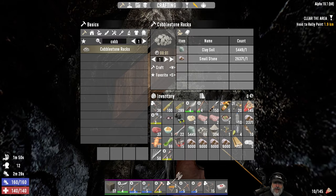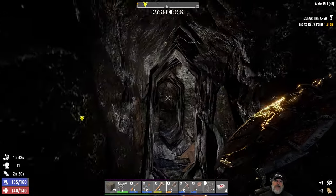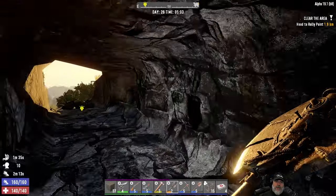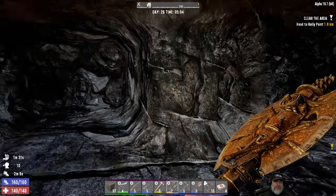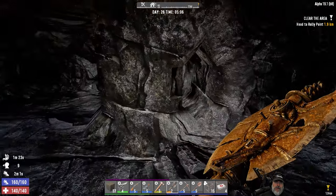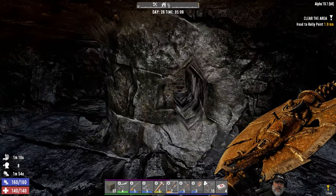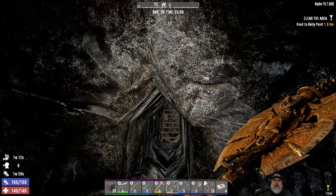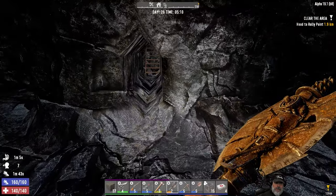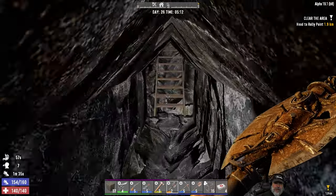I hope we don't get a cave-in either — that's another thing we might want to take into account. We could leave some pillars here in the center just for support. I could make some stone in the concrete mixer and fill this back in so we have just like a center column. Or maybe two columns on either side and leave this opening here.